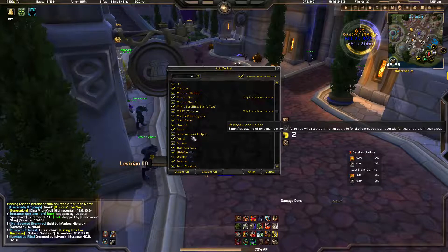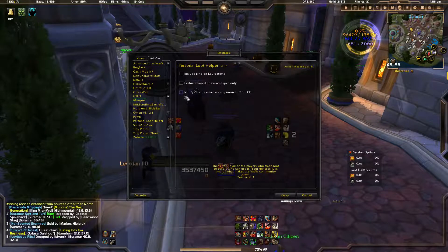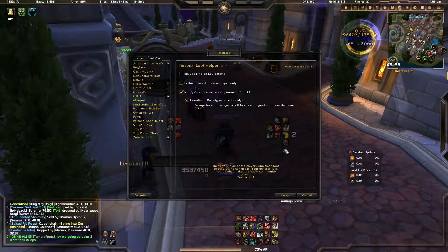Personal Loot Helper — a lot of people are mad about this add-on, but I like it because it's useful in raids and dungeons. A lot of people I tank with say 'turn your add-on off, I don't want others to have my loot.' Type slash PLH — they recently added notify group or notify self options. Uncheck notify group if you want to only notify yourself. You can coordinate group roles if you're the group leader, and it basically announces what items dropped and if they're an upgrade for someone.